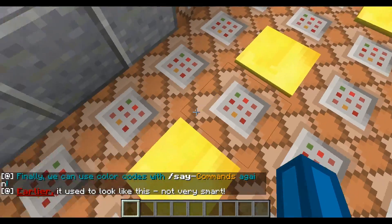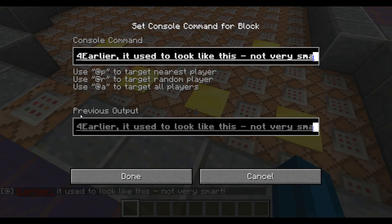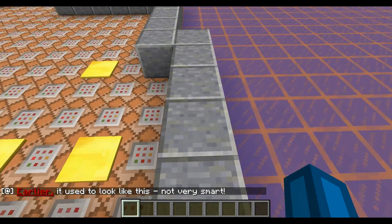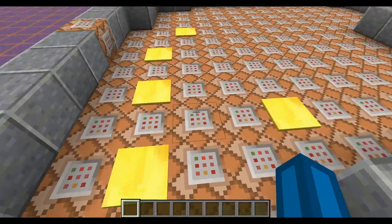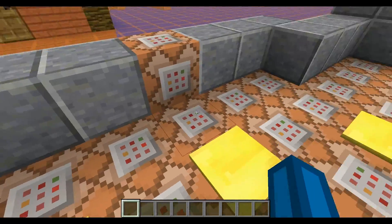Earlier it used to look like this — not very smart. I actually colored the whole thing, but the output only colors the first word. So I just wrote an MCEdit filter to fix that.